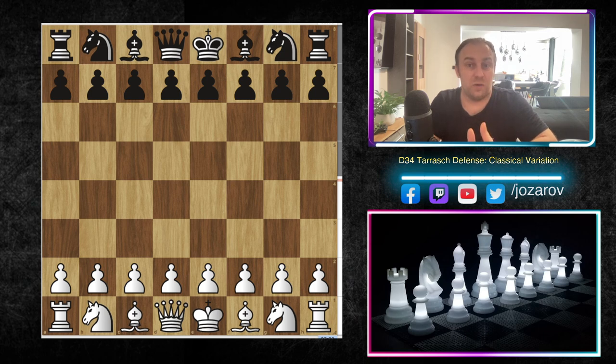That's why for a positional player I think this will be a perfect method to beat the Tarash Defense, because this line is a little bit forcing — black has to accept your challenge and follow your opening preparation. Black doesn't have counterplay immediately in the early stages of the game.